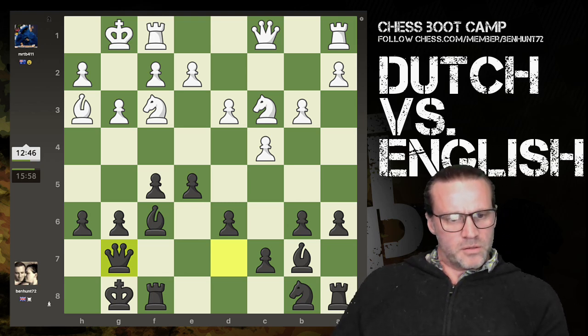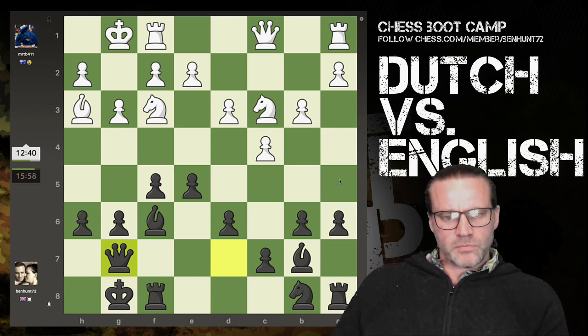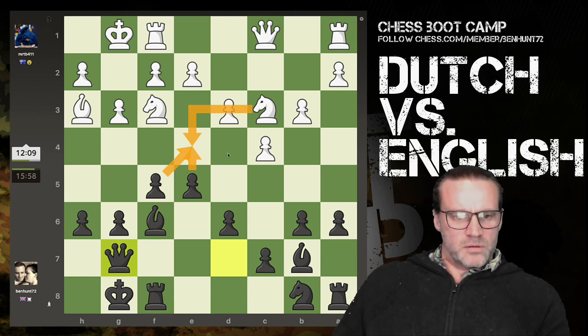I've been toying with the Dutch a bit over the last year or so - tried the classical with mixed results. This Leningrad version - I'm not 100% sure of the differences really. You try and put your pawns on this diagonal here. If I push that, it's got knight takes, pawn takes - he's lost the knight still. This bishop's still looking pretty poor.